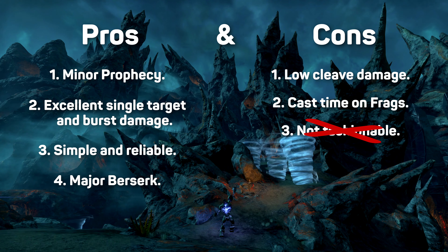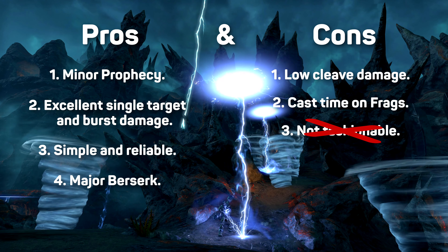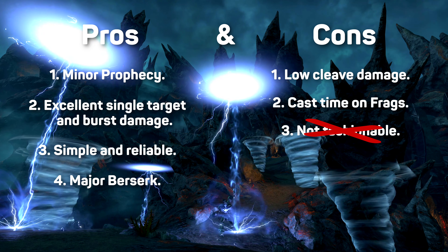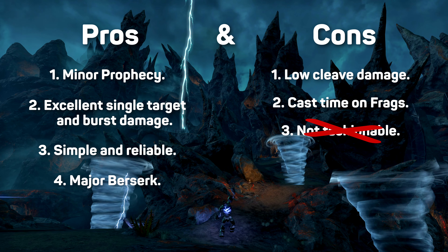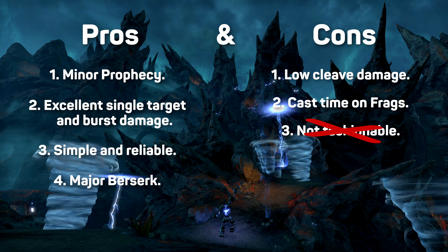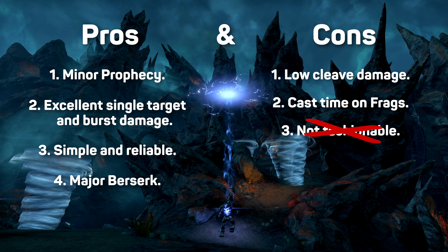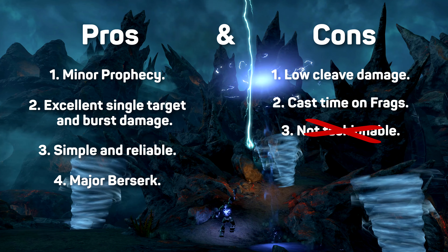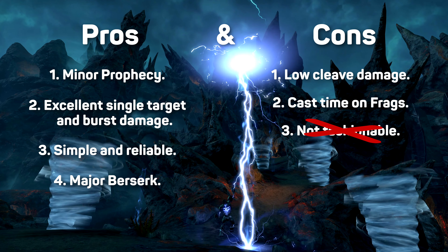If you still need convincing, the Major Berserk from the Atronach synergy now hits six people instead of just one. Sorcerer has always lacked group utility, and the crystal weapon debuff was one answer to this problem, but bringing Major Berserk to the group is way more interesting — especially now that DDs are using proc sets on the back bar and we don't see Kinras used that often. The buff only lasts eight seconds, going up to 11 if your healer takes the synergy. But if you've got Pillagers in the group, it comes around again pretty fast, and with multiple Sorcs dropping it on cooldown, the uptime starts to add up.